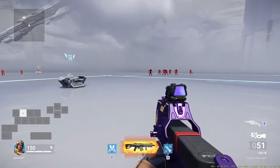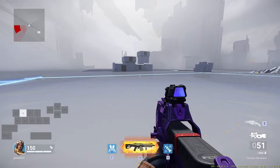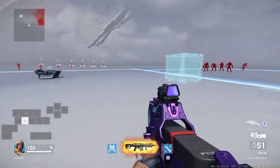So you can slide — it gives you a little speed boost — but you can cancel the slide by turning your camera by at least 90 degrees, like this.